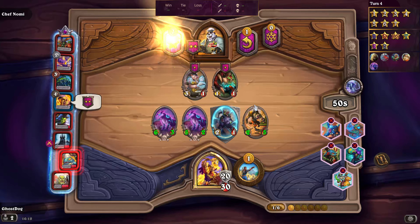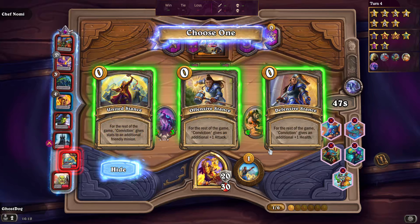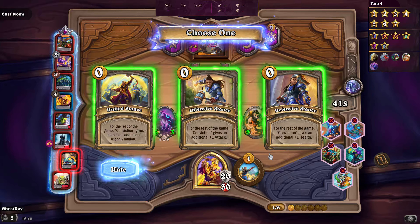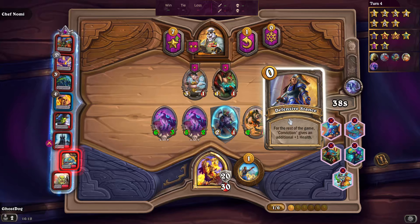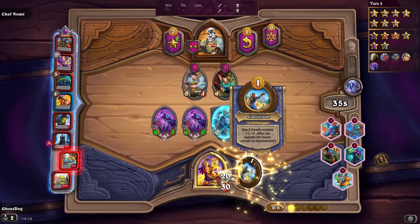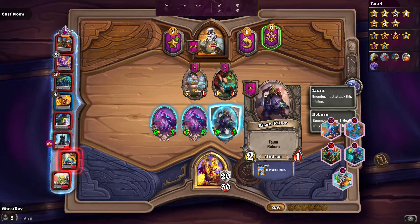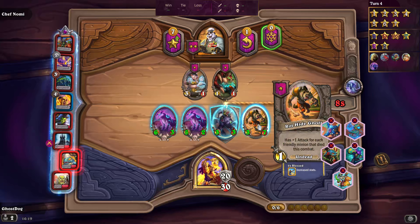I'm going to crank it up a tavern tier. Some things have upgraded at random. This one now has what's called reborn — reborn means once a minion dies it comes back to life with one health. Since these minions have taunt, opponents have to attack them first, so we're trying to build a sequence to get this minion as big as possible.